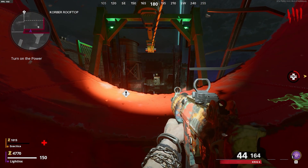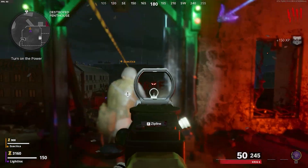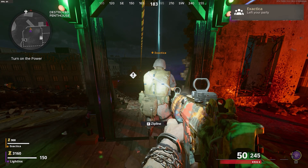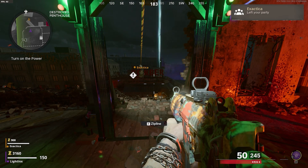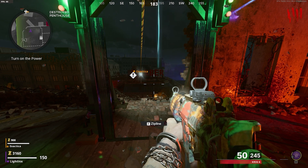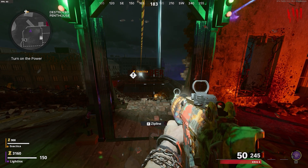Once you've done that, all you want to do is open the first two doors to the Corvo rooftop. Then you just want to kick your friend out of the party — by doing this, each time your friend goes on a zipline and pauses midway, he will freeze on the zipline, and that's what you will need for this glitch.